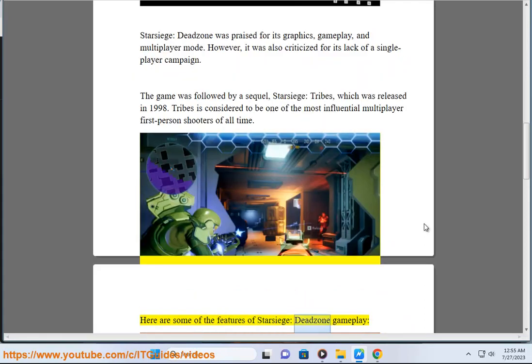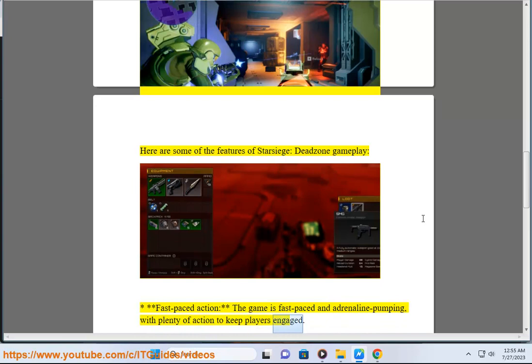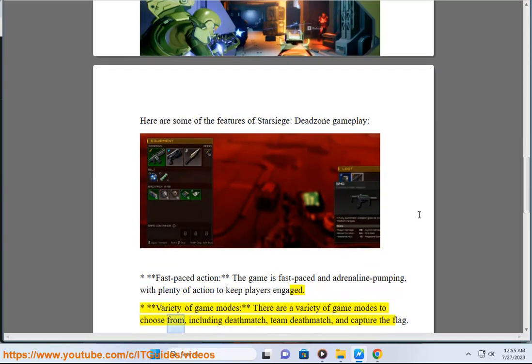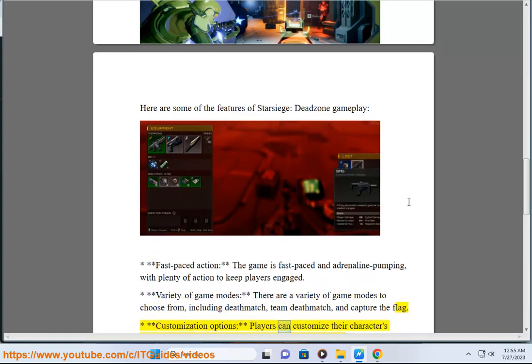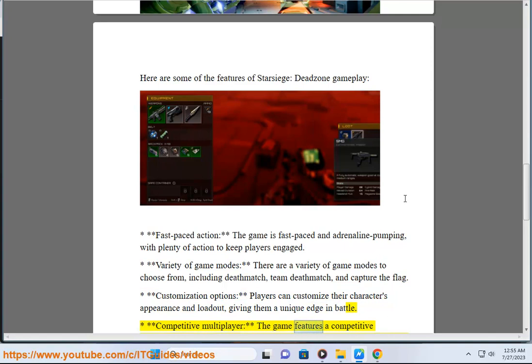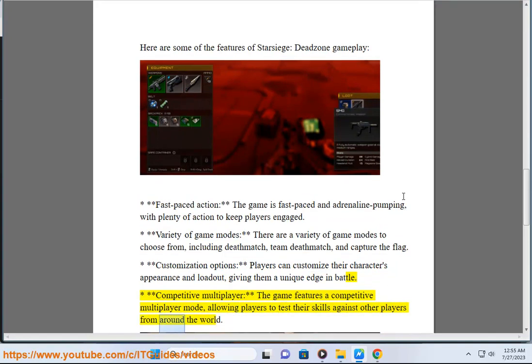Here are some of the features of Star Siege Dead Zone gameplay. The game is fast-paced and adrenaline-pumping, with plenty of action to keep players engaged. There are a variety of game modes to choose from, including Deathmatch, Team Deathmatch, and Capture the Flag. Players can customize their character's appearance and loadout, giving them a unique edge in battle. The game also features a competitive multiplayer mode, allowing players to test their skills against other players from around the world.